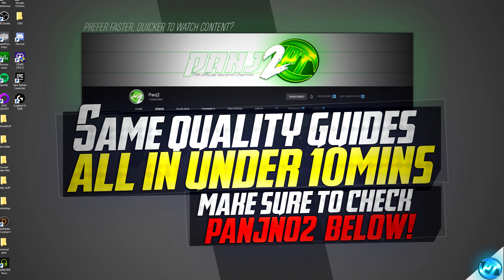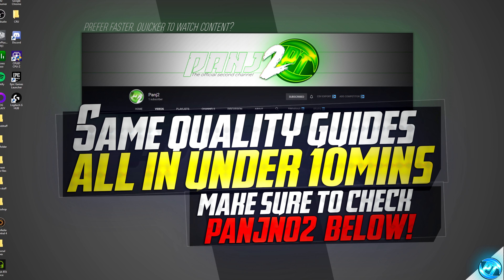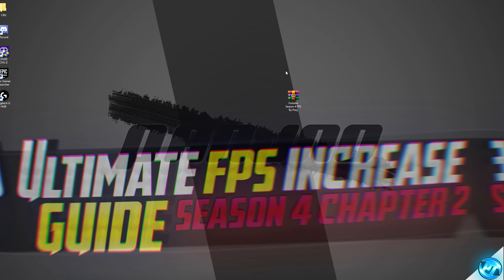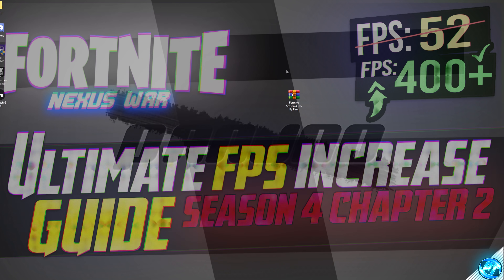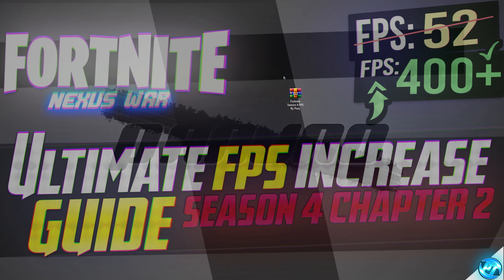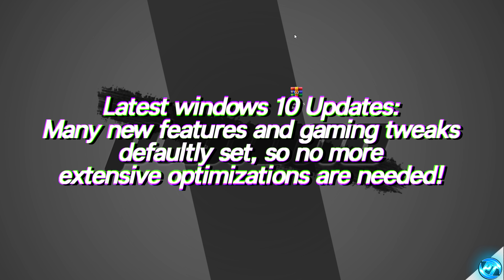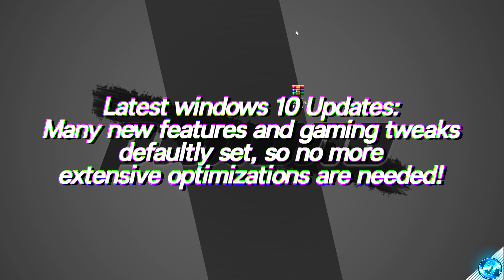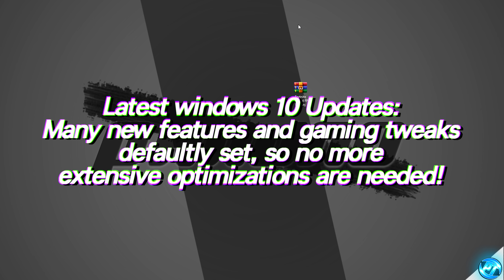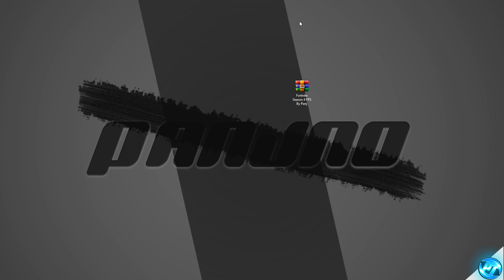For the first and one of the most important optimizations we can apply is to ensure that we are running on the brand new free update to Windows 10, which is version 2004. With this free update, there's been a plethora of optimizations towards the base operating system itself, helping towards core unpacking and some other tweaks that are now defaultly set. It also features additional gaming optimizations enabled only in the latest version of Windows 10.